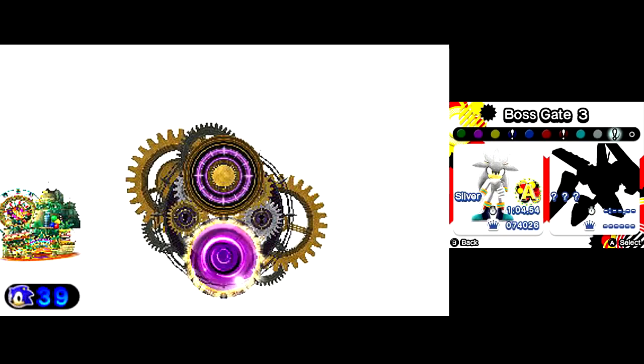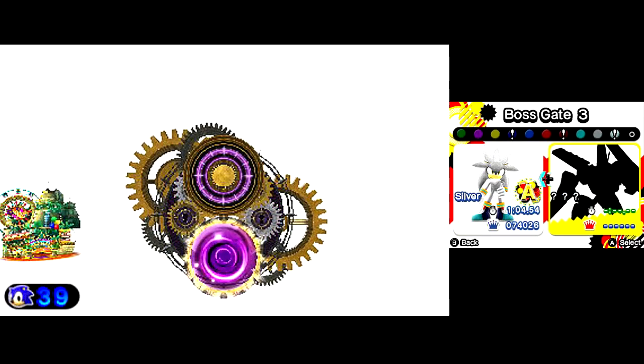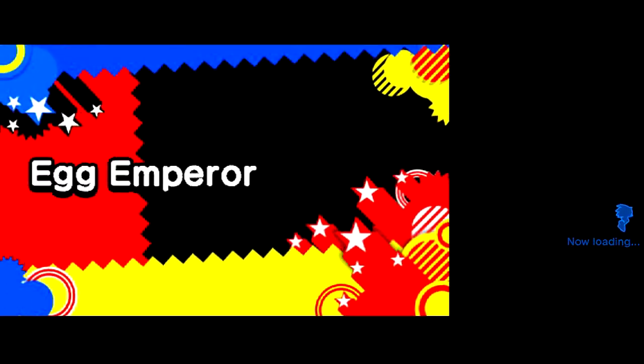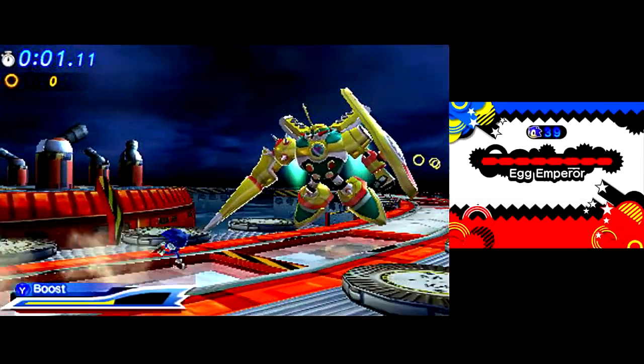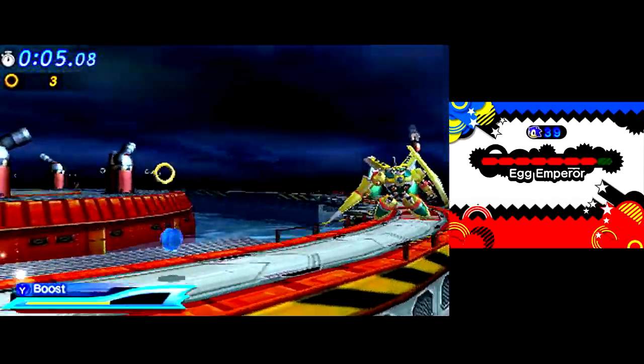How come they didn't put Eggman announcements in these levels? That's the only thing missing from this version of Tropical Resort. You can take or leave the Colors soundtrack — some find it corny — but I personally find the Eggman announcements to be genuinely funny. It's lacking a little.